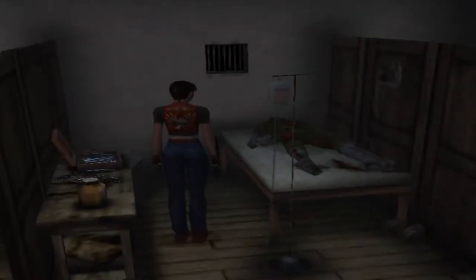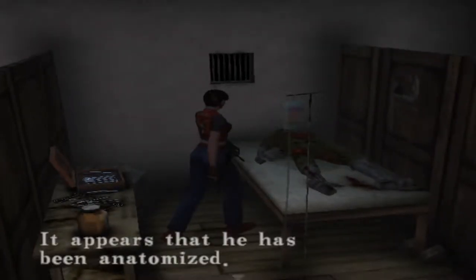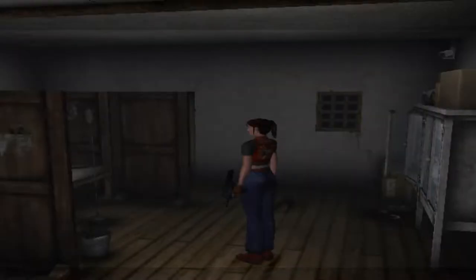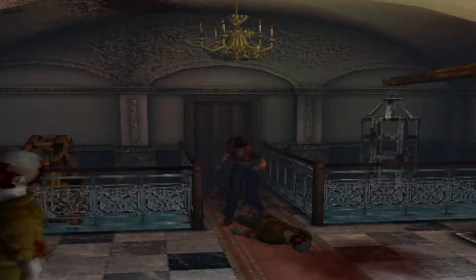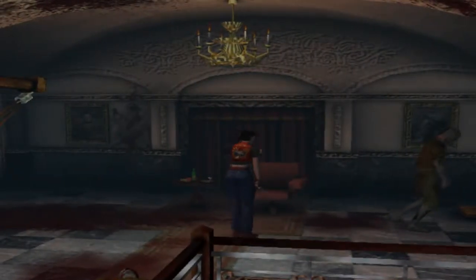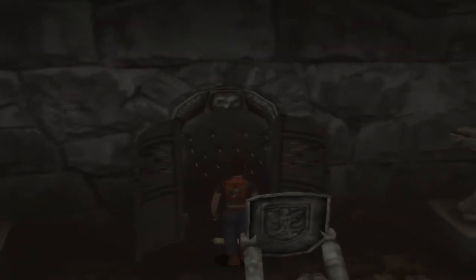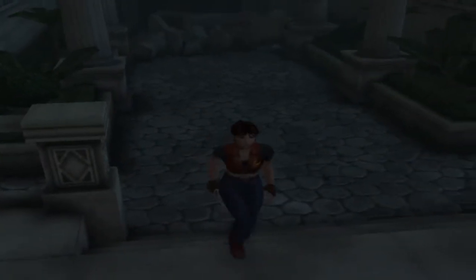Another standout moment is when you explore the doctor's offices. You gain entrance from behind a guillotine and slowly find more and more evidence that the doctor tortured prisoners. You come back later and find the doctor as a zombie, fight him off, take his key, and find even more torture devices. All this culminates in a poison room puzzle before finally grabbing the item you need.